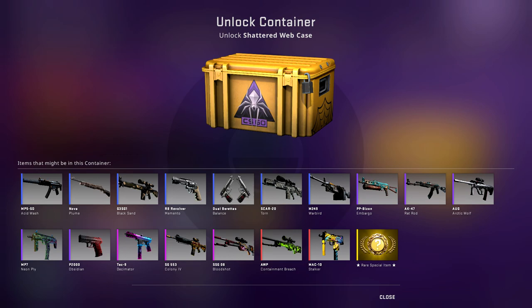The Rat Rod, the Arctic Wolf, and the Neon Ply — those are the MP7, AUG, and AK skins in this case. Those are all purples and they're going to be the first ones to actually get you any return on value after a while. This case is going to stay in the game for quite a while so they won't be strong short-term investments, but those are the ones I like the most out of the purples. Next up, the Colony IV and the Bloodshot — those are the SG skins and the Scout skin. Those are going to be the best purples to invest in; they both look very nice in-game. They're not going to rise in value in the short term — they're going to be a long-term investment.